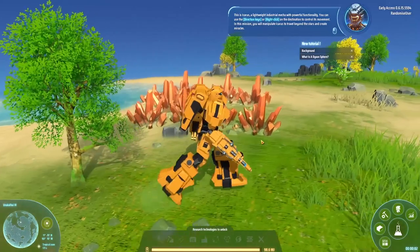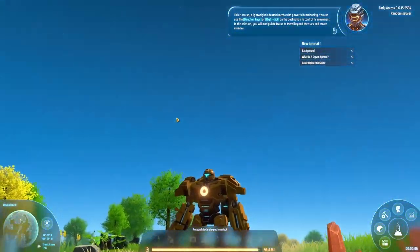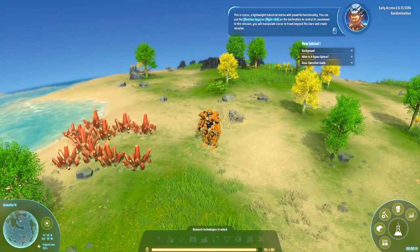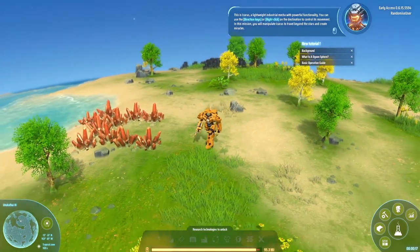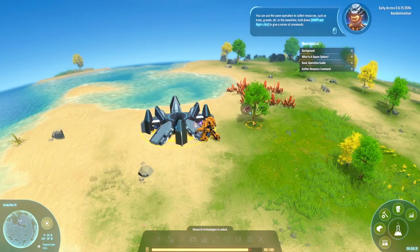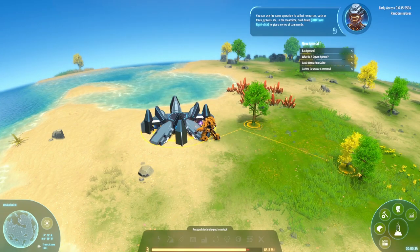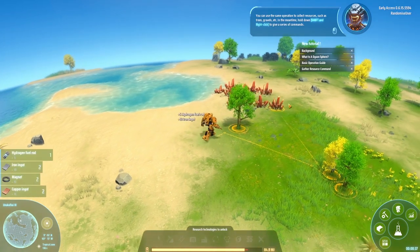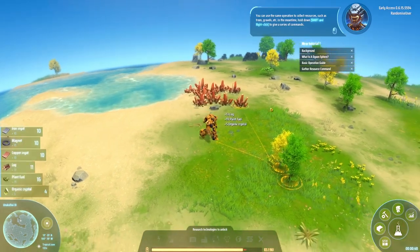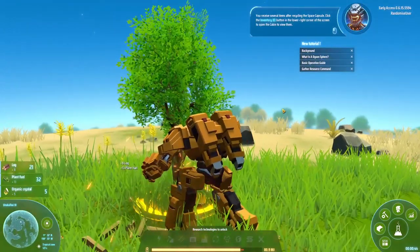This is Icarus, a lightweight industrial mecha with powerful functionality. I'll talk over him because he's going to talk very slowly. Let's start gathering some resources. What I'm going to do is queue up some additional tasks — knock down a tree or two and maybe also get those things over there. I think that's iron ore. So now we can sit back and just watch him work.